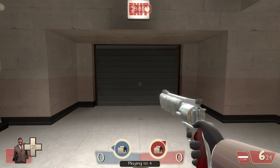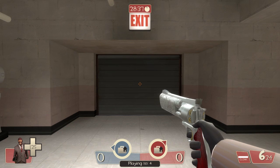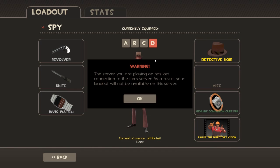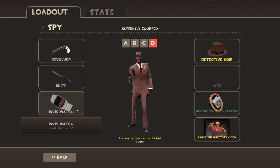Hello everyone and welcome back to Team Fortress 2. We're finally looking at our final class, the Spy. We're having a few technical difficulties — it's telling me I lost connection to the item server, but I do still have all my items it seems like, so we'll just continue on. The basic kit for a spy is a basic revolver, his knife, and the invisible watch.